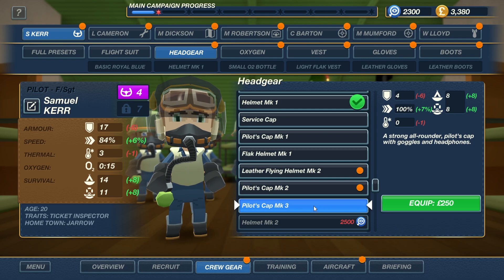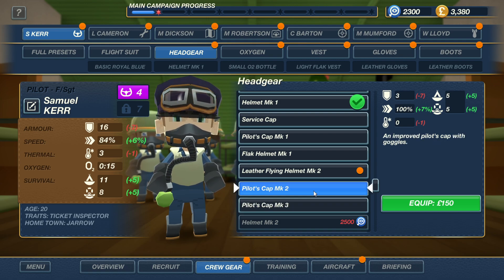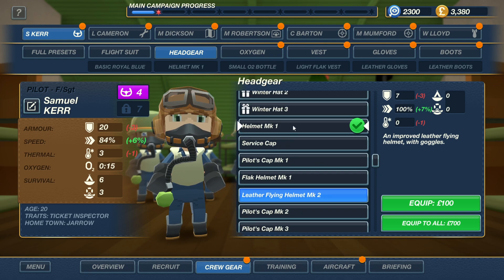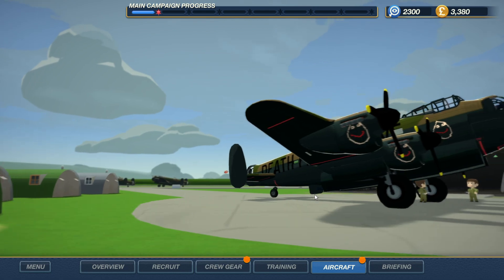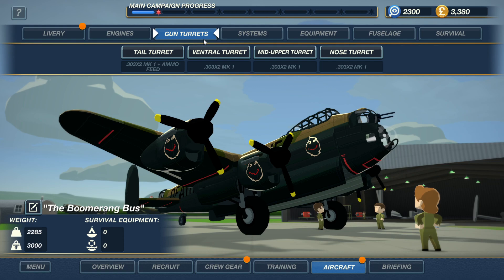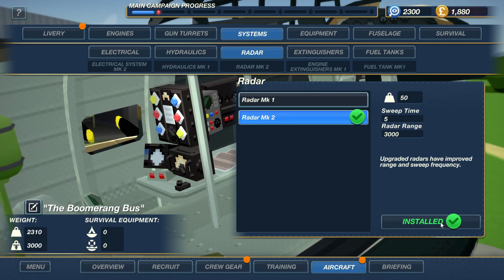Give them pilot's hat — a strong all-rounder pilot's cap with goggles and headphones. Mark 2 and Mark 3, leather flying helmet, improved flying helmet with goggles. Right now we just have a Mark 1 helmet. If I had to get something I would get the flak one. It's 1,050 bucks to get them all in flak — honestly who cares. Mark 2 radar, insane. Mark 2 hydraulics.